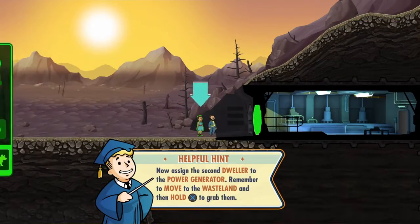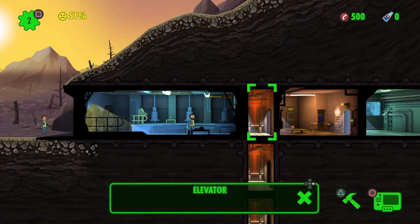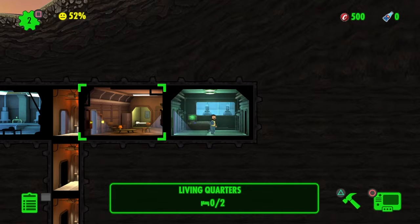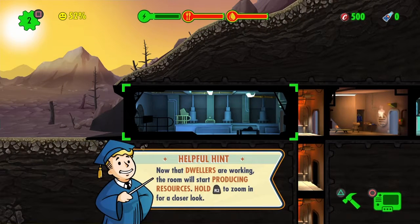Second dweller assigned. Okay, now we have power. Living quarters next.